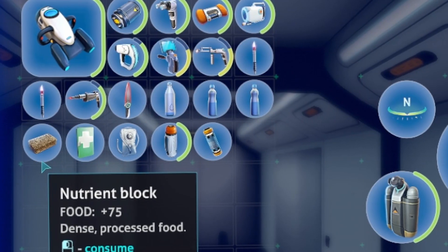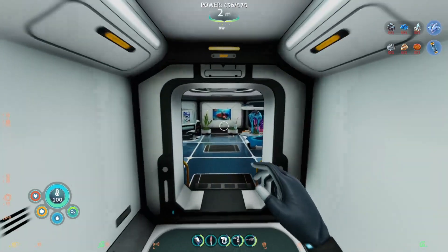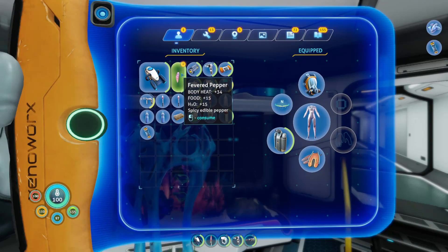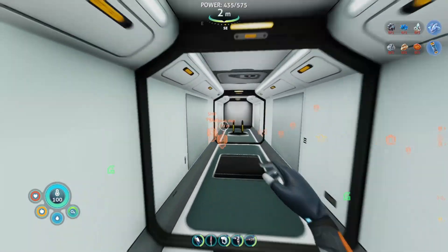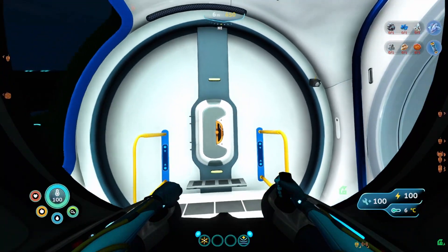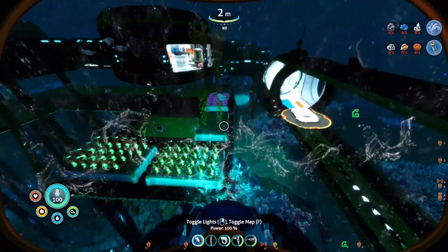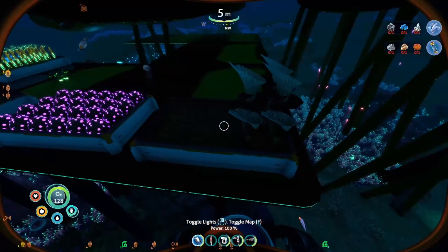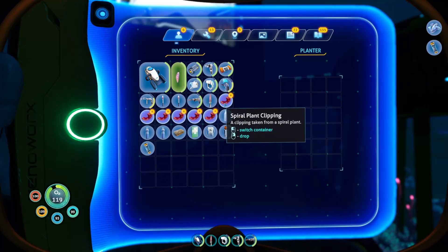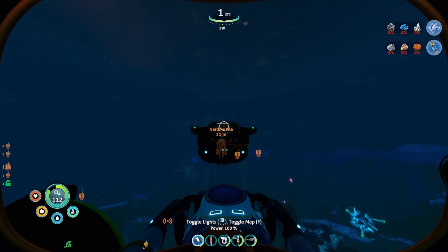We've got some water, a nutrient block. I just topped up all my food. I've got a thermos in case I need it. I'm just going to take one pepper with me. You know what would be really cool? I really hope Subnautica 2 has recipes that include the vegetables and plantable items. Also, before we take off, I'm going to quickly cut those spiral plants and plant a bunch more of them, so they can grow. I'll fill up this whole thing with them, and repeat that process when necessary.